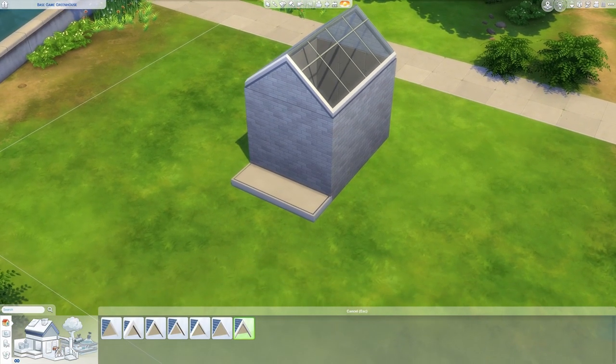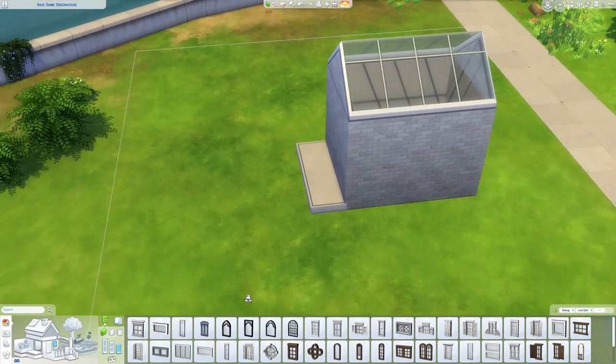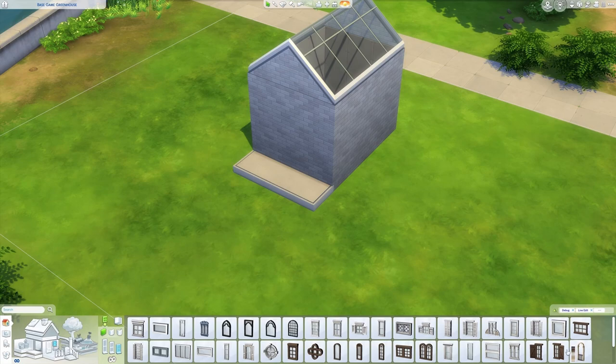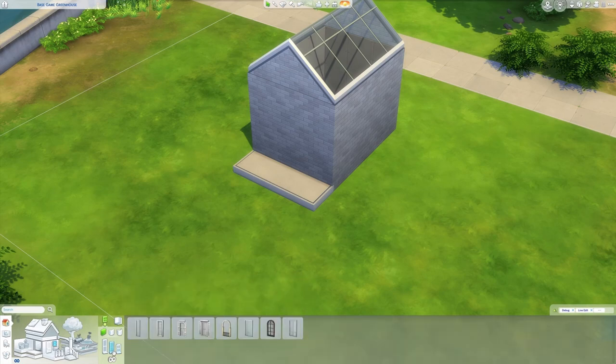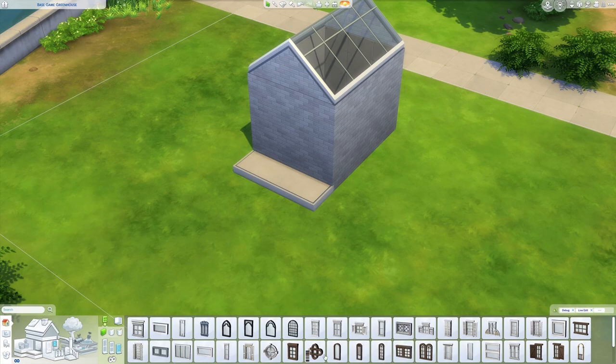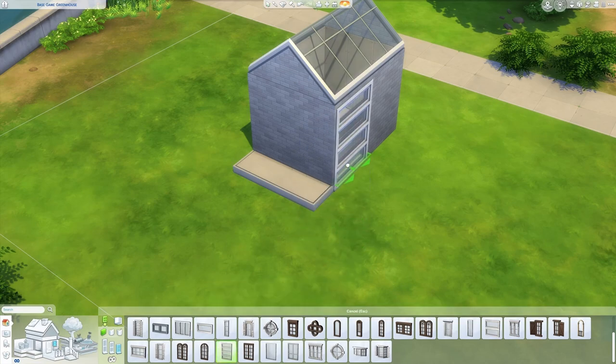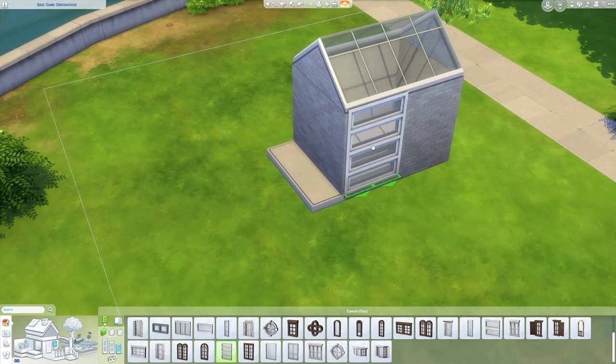The next step is adding windows. There are a lot of good windows in base game. I recommend using those that are a bit taller, because as this is a greenhouse you want to cover as much wall area with glass as possible. I don't really recommend medium or tall walls because the greenhouse can look a bit like a tower. If you're building a small greenhouse like this, short windows are probably the best option.